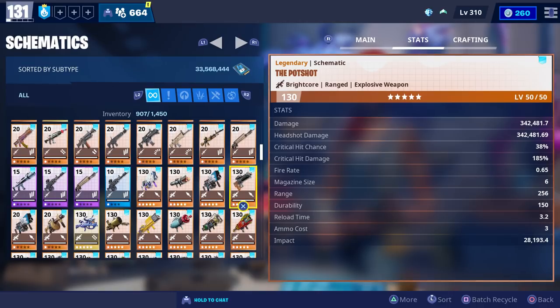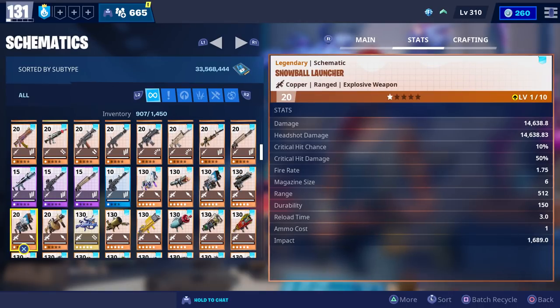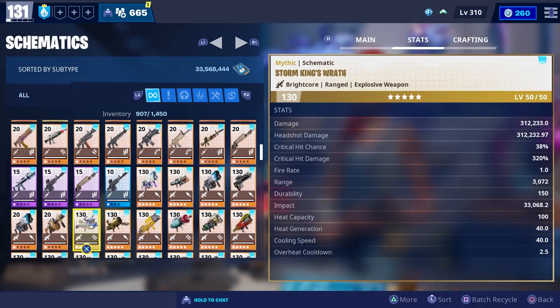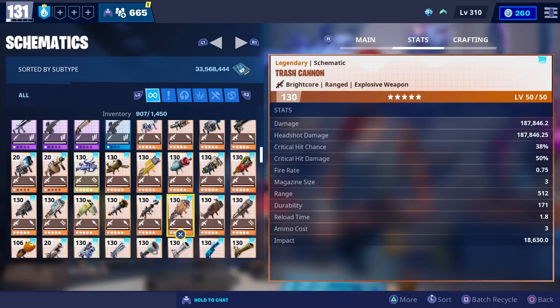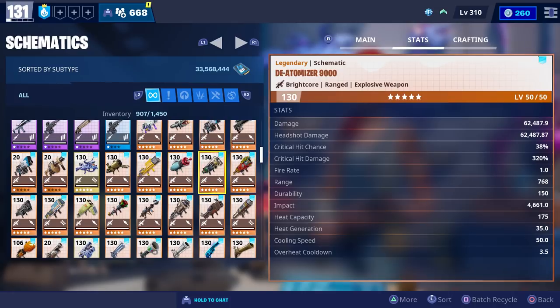One thing I wanted to point out with the Potshot is that it has the slowest fire rate of all grenade launchers, and the second slowest fire rate out of all rocket launchers. The only launcher with a slower fire rate is the Noble Launcher, so we may end up changing one of our perks back to fire rate if we need it.